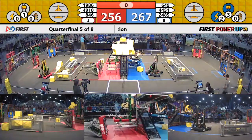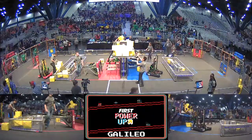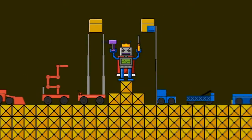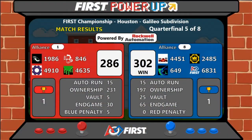A close match. Here comes the storm — the win goes to the Blue Alliance, and upsets 302 to 286. One foot in front of the other, blue.